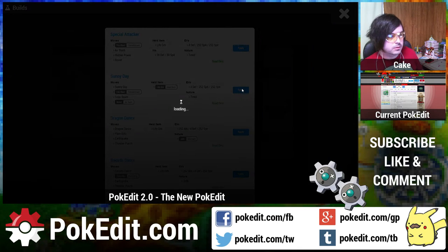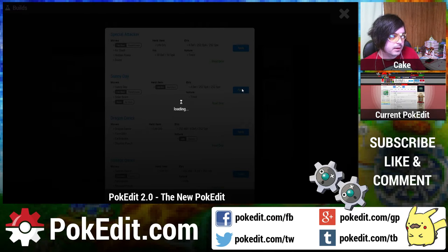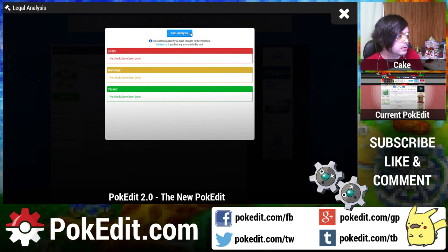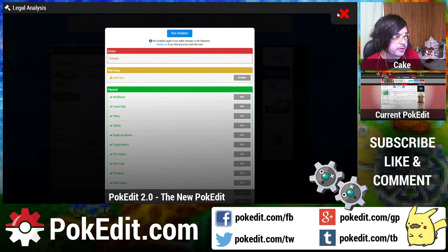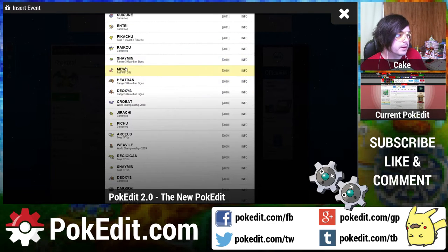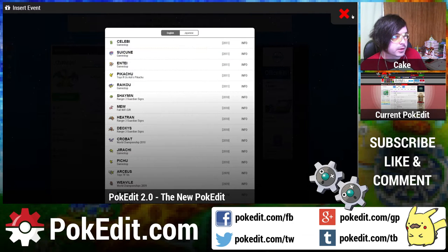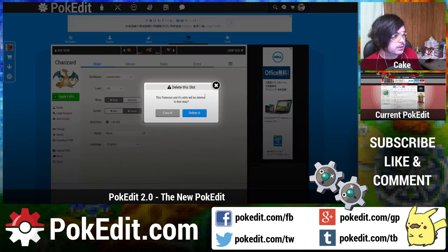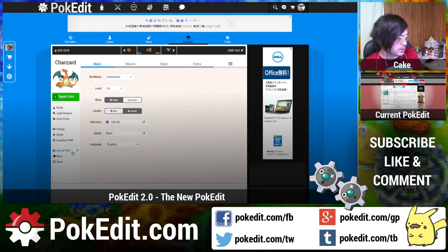The first time you make an edit in the new editor it'll take a few seconds — maybe 10 seconds — and then after that the edit should only take a second to load up. The other new thing we have, which the old editor didn't have, is the legal analysis — you can run that like in the Pokemon Maker. We also have insert events, so you can replace slots with event Pokemon. This one is going to have a much bigger event Pokemon database, so you can get pretty much any legit event Pokemon from 4th or 5th gen.